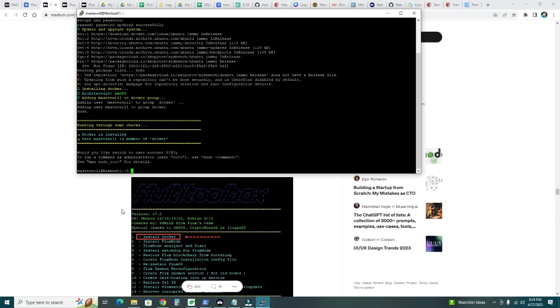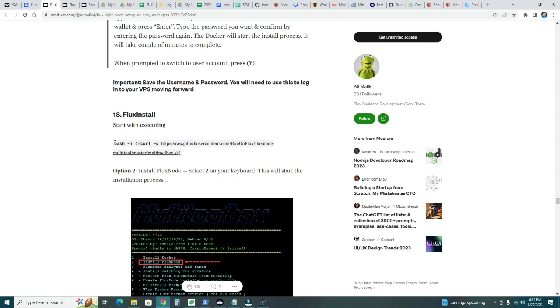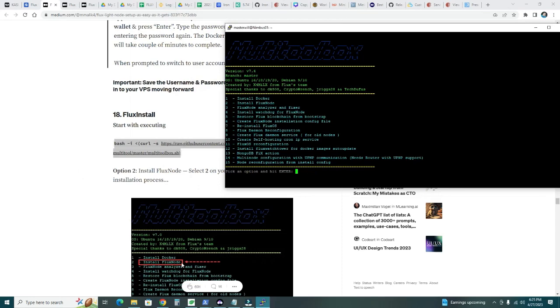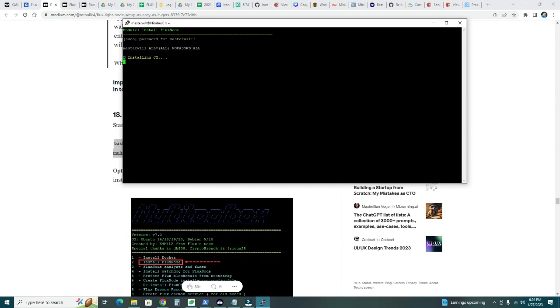Docker installation is done. Now copy the install script command again, paste it back into the VPS, and select 'Step 2 — Install Flux Node', which is the key step. Enter the password for the user ID you just created. The Flux node installation starts — it'll take a few minutes to install all the software for the node to run.